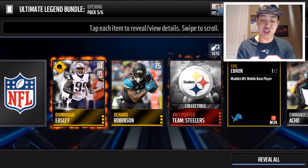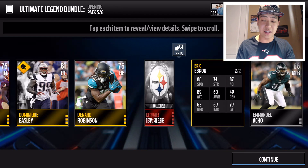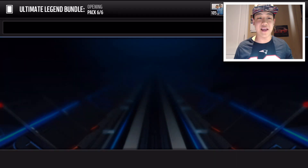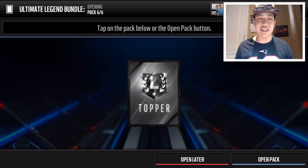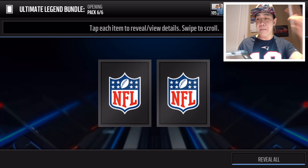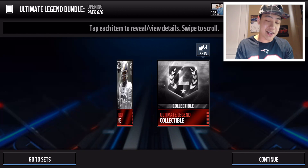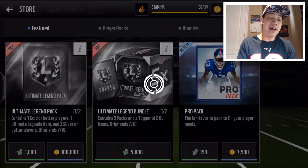We get Joey Porter's team collectible — that might be going for some good change, so that's not bad. And then of course the topper is gonna be two guaranteed Ultimate Legend items. Can we get a boss out of it? Boom — we're gonna get an Ultimate Legend collectible, and also a rookie card over Orlando Pace. That's not that great, but that was the first bundle.